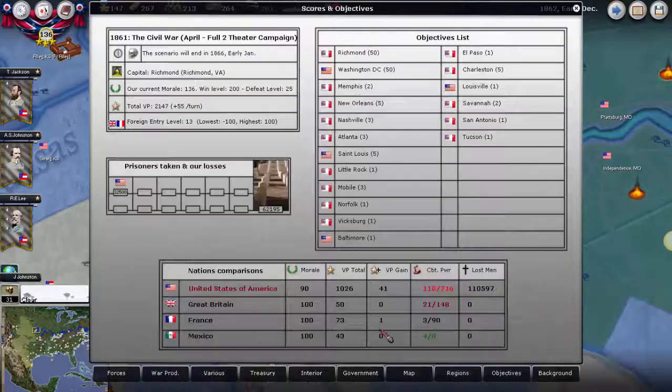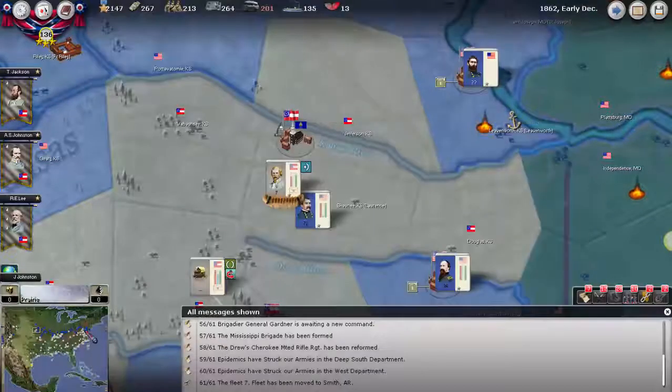I just want to quickly check the Union morale — Union morale is 90. We're still up in victory points, gaining 14 a turn and sitting at about a thousand. All right, see you next time, bye-bye.